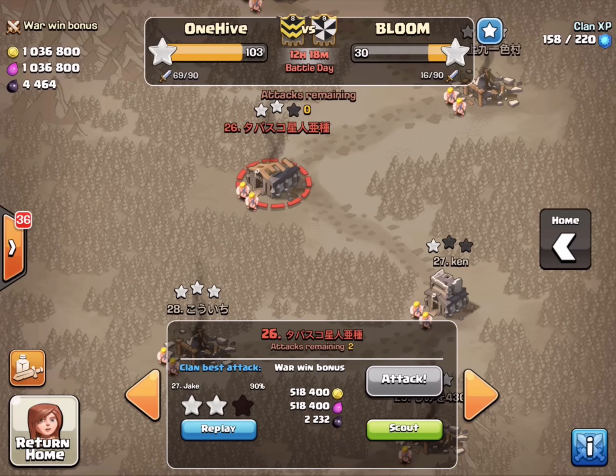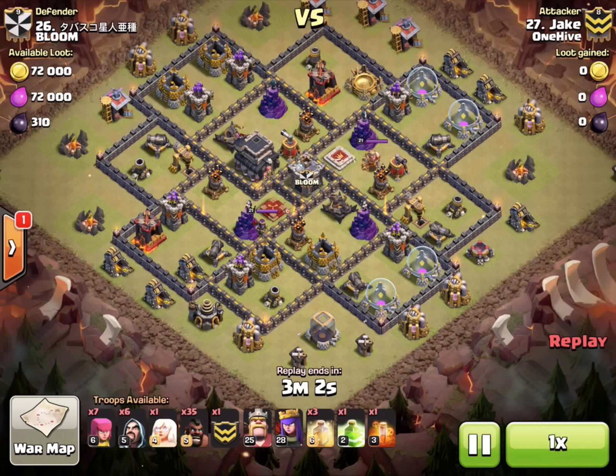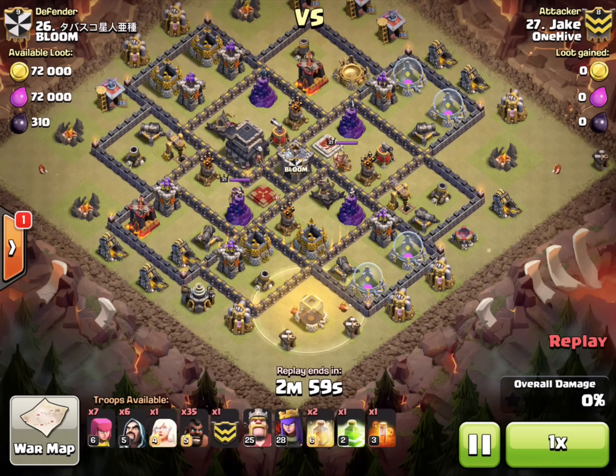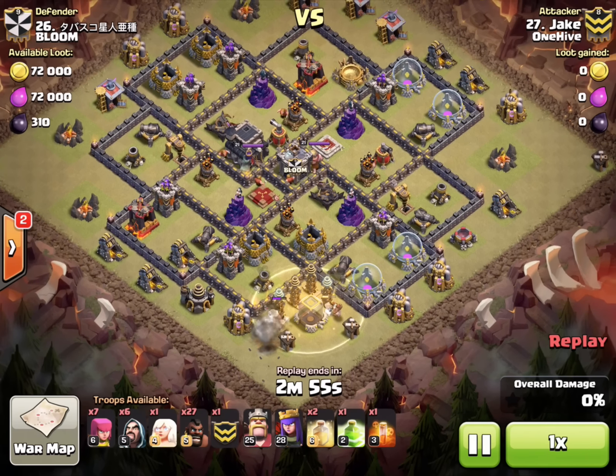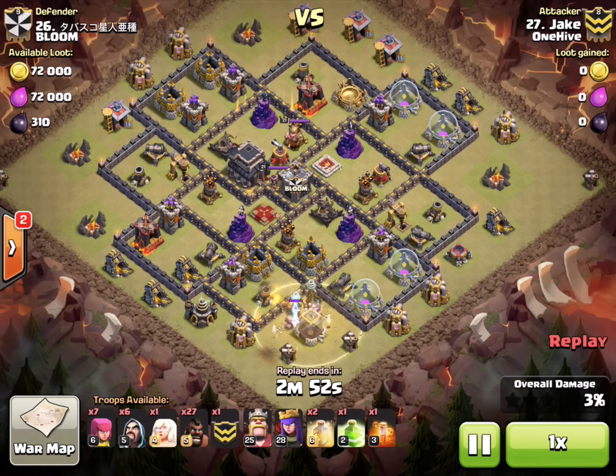I guess it won't be a problem after the update though — I'll have a second poison spell for those and all kinds of good stuff. Alright, let's watch the replay. Wanted to get to that tesla farm, drop the heal and those hogs — that went fine. I accidentally dropped a hog to the side, just fat-fingered it, but no big deal. That went according to plan.